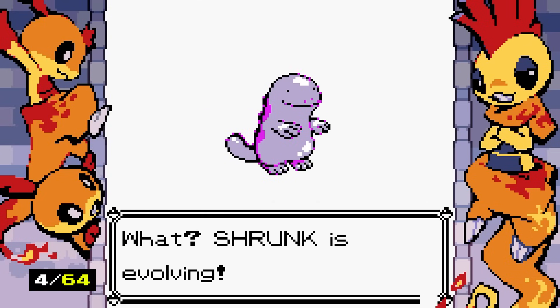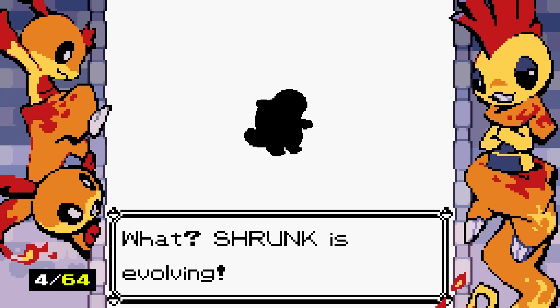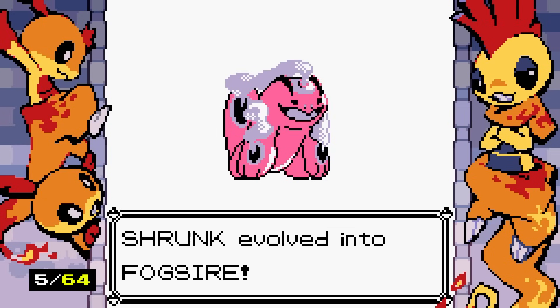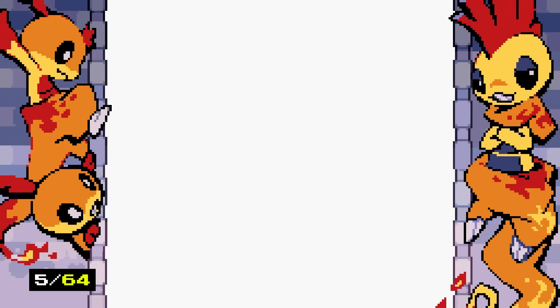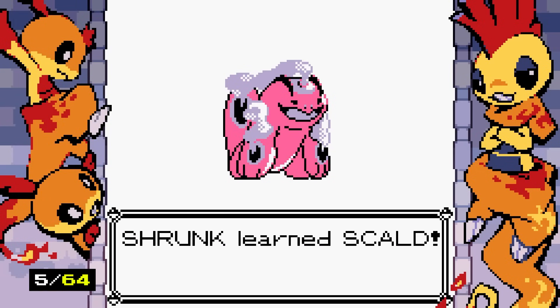Oh my god, Quagsire is evolving! Certain Pokemon get their own evolutions that only evolve if they're shiny. It kind of reminds me of Swampert, which is fitting because they're both based on axolotls. Our Wooper evolved into Fogsire. He wants to learn Scald — let's get rid of Slam, that move sucks. Fogsire is so cool, I'm so on board!